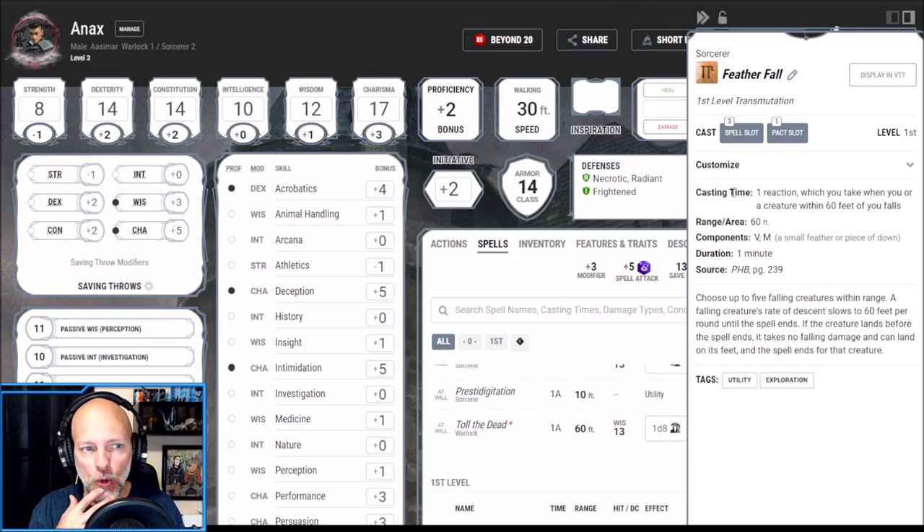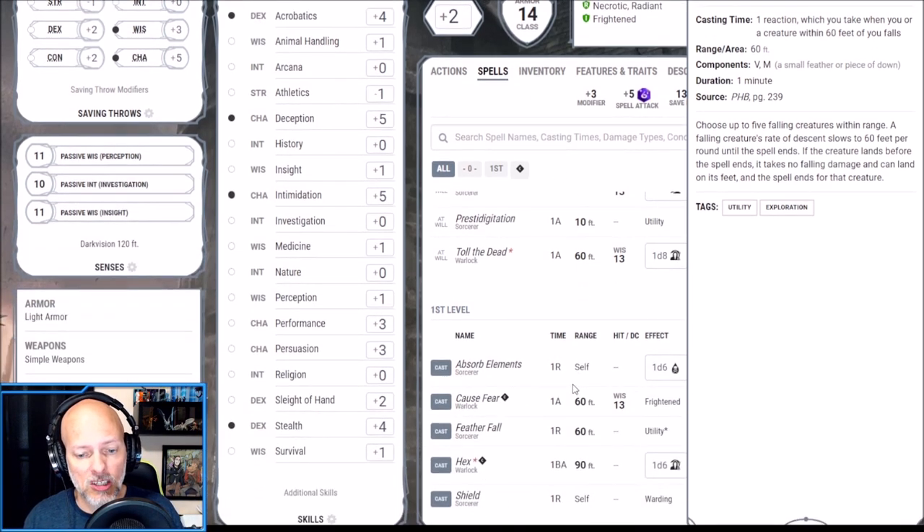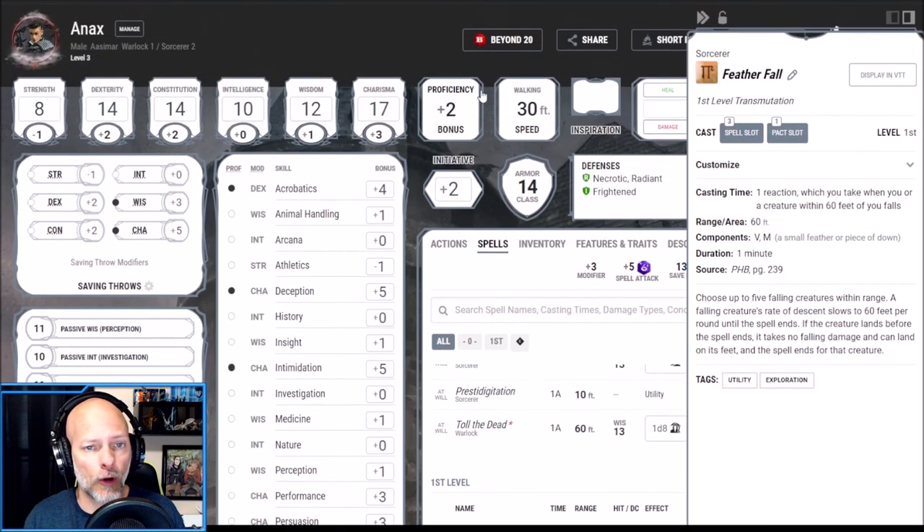With Featherfall, as a reaction we can choose up to five fallen creatures within range; their rate of descent slows to 60 feet per round until the spell ends. If they land before the spell ends, they take no falling damage and can land on their feet. My spells are pretty good at this point — I'll be relying on Hex, Cause Fear, and Eldritch Blast. I've got Absorb Elements and Shield for reactions. Having Featherfall just in case is no big deal, and I'll probably be glad I have it.